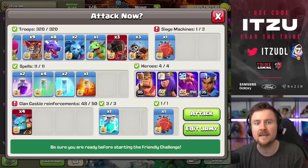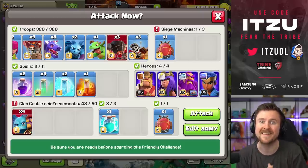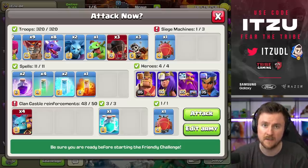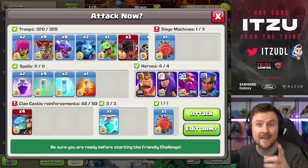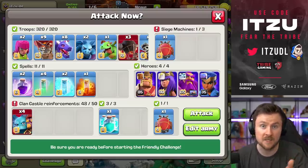We're adding super minions inside a blimp because super archer blimps got nerfed, so instead we're running this blimp version, which is getting incredible value. It's pretty much never getting baited and it's really hard to defend. Let's jump into a couple of attacks and I'll show you exactly what to look out for and how to execute this strategy in Legend League or clan war.